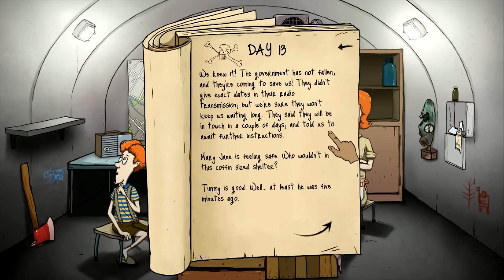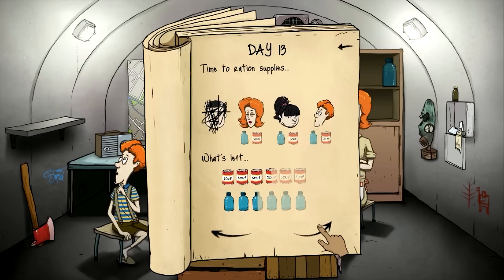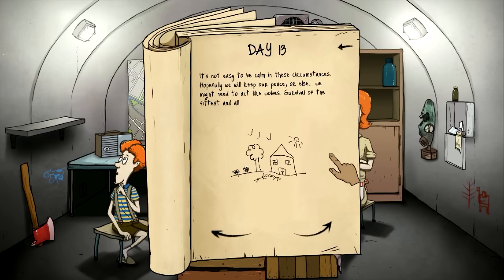They said they'd be in touch in a couple of days and told us to wait for their instructions. Mary Jane is feeling safe — who wouldn't in this coffin-sized shelter? Timmy is good. Everything seems okay with Dolores. Everybody's good to go. It's not easy to stay calm in these circumstances. Hopefully we'll keep our peace or else we might need to act like wolves. Survival of the fittest and all. Deja vu.